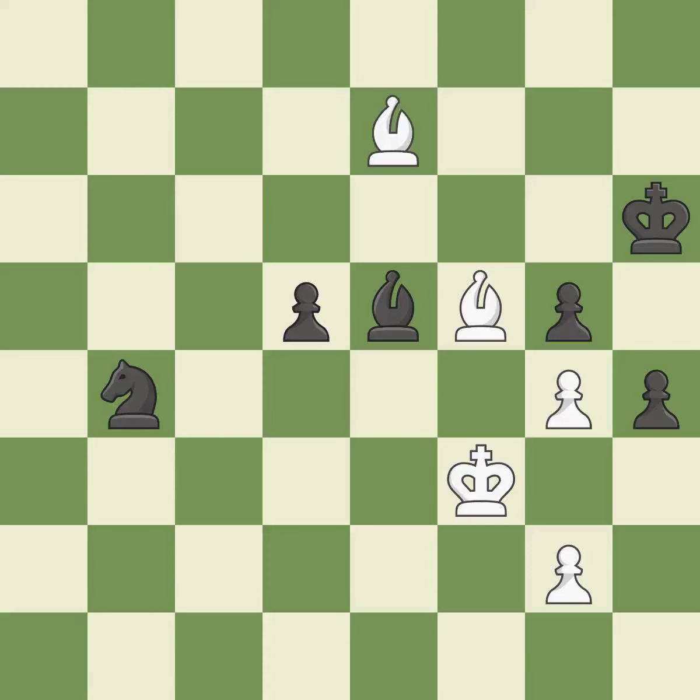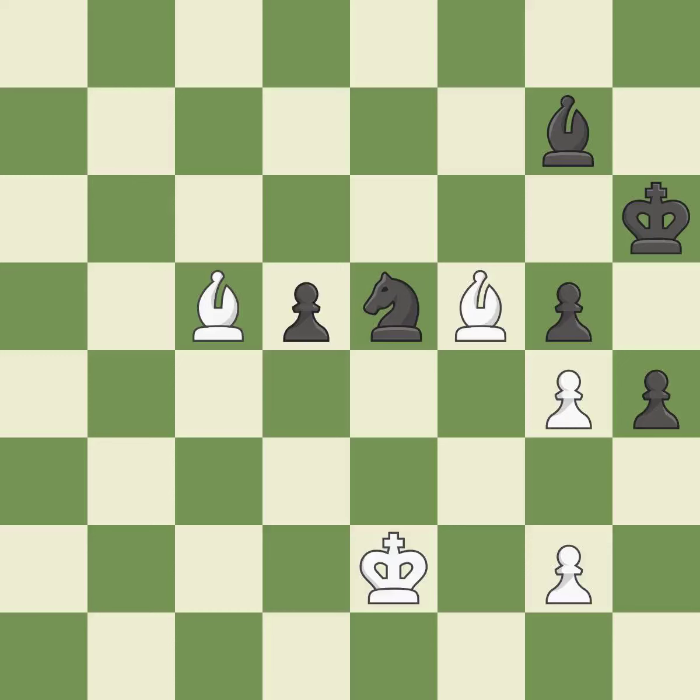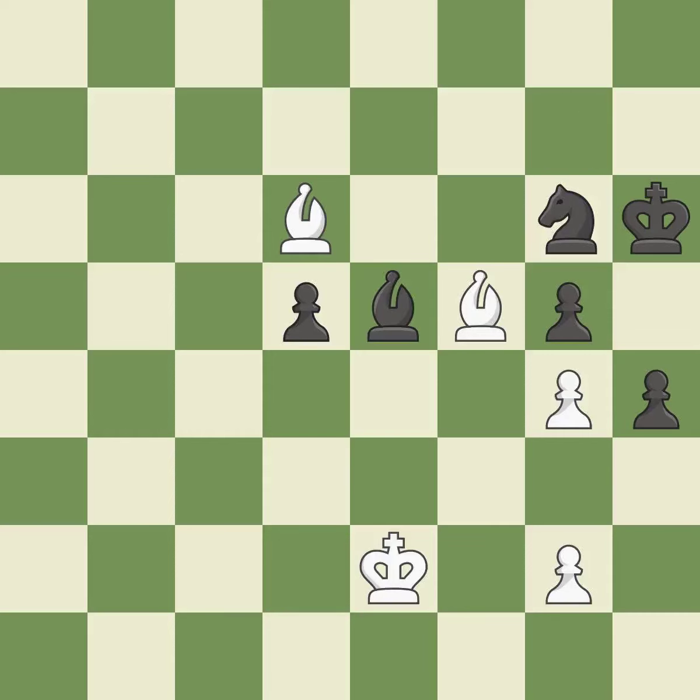This moves the bishop to a better location, allowing it to control more squares. This threatens to win a knight. The knight is now on a more secure square. This move puts the bishop on a safer square. This blocks the check from an opposing bishop — it is forced. This moves the bishop to safety. Perfectly on point. This avoids the knight's check. Very precise. The best choice is this one. This provides an equal exchange of parts. After all captures, this is an equal trade.